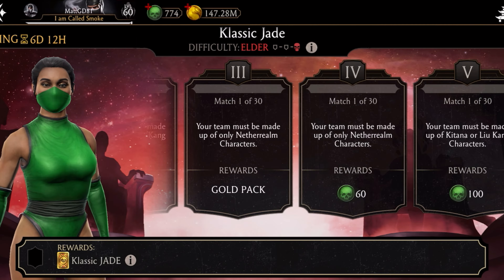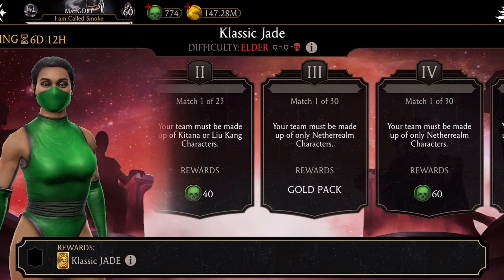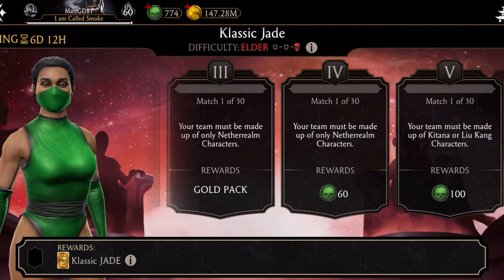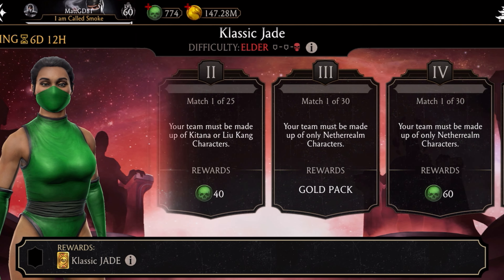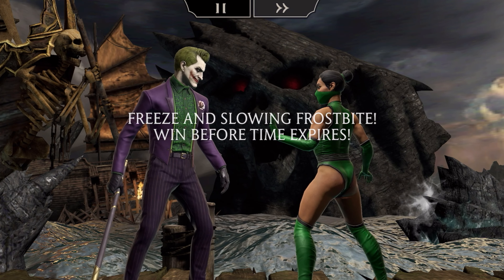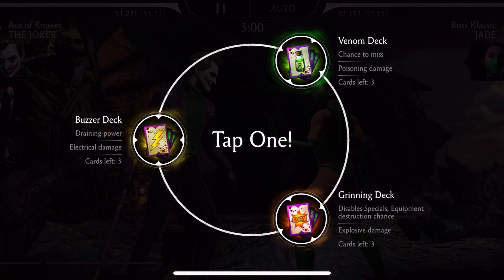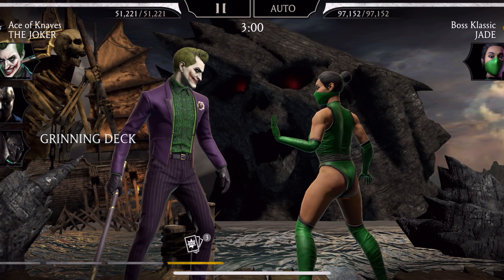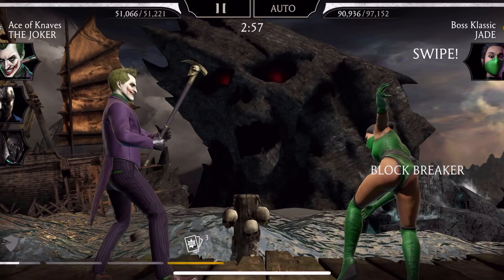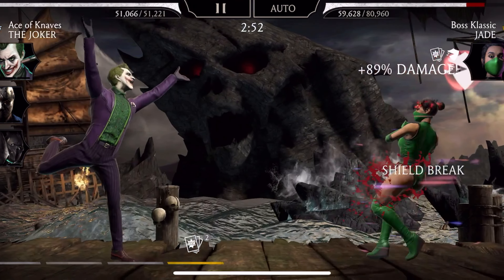Hard mode is done! Now we just have to do elder. I'm going to skip all except for the last two towers because those you have to skip with souls and I can't afford that. It's been a long time since I did an elder tower. On the last battle of the second tower, I had to use Netherrealm characters, but we're able to use Joker, so we're going to use the Jokester himself. I can't wait till I have Joker maxed — that's going to be awesome, but we are ways away.